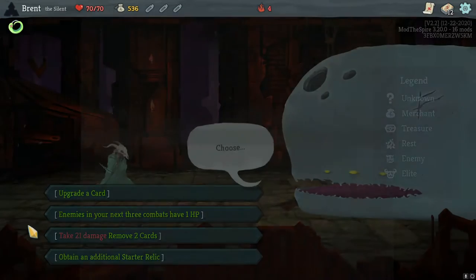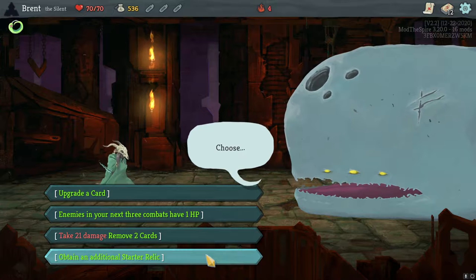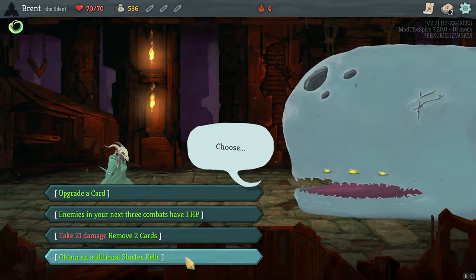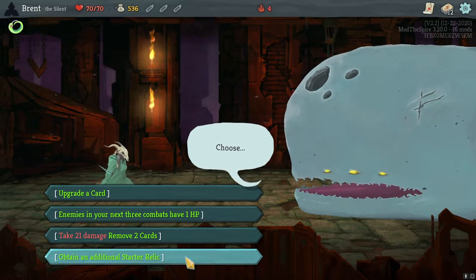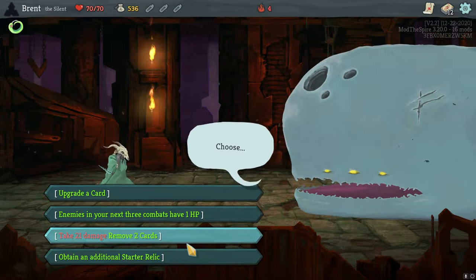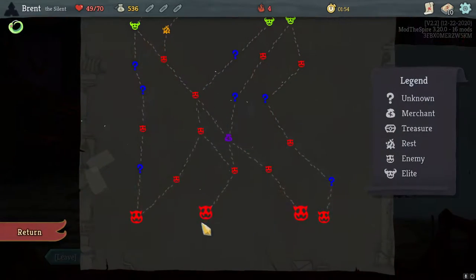I don't know if this will give us Downfall starter relics, which would be not great. I think Iron Cloud would be good, D-Fix would be okay. I don't remember what the Watcher's is — I think it's you start with Mothra, which would be great. I think I'd rather go for the two card removal — make our deck more consistent to start with. The Survivor and Neutralize are powerhouses.